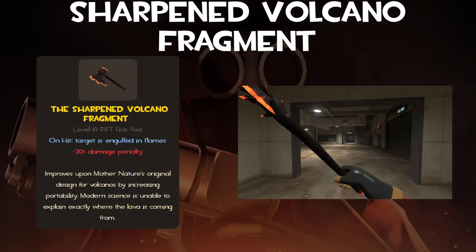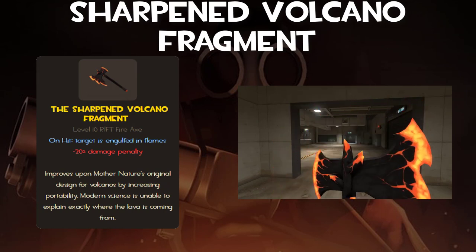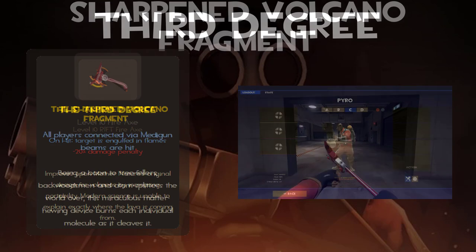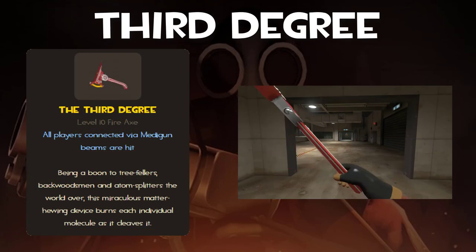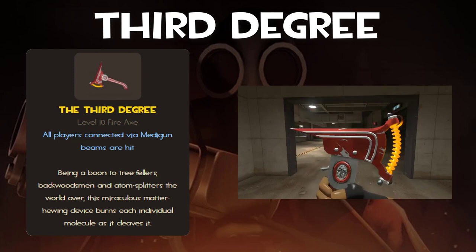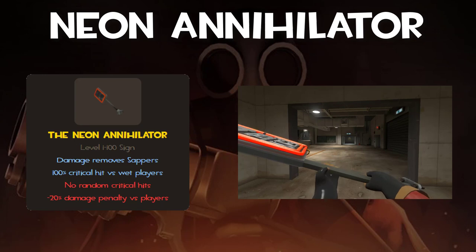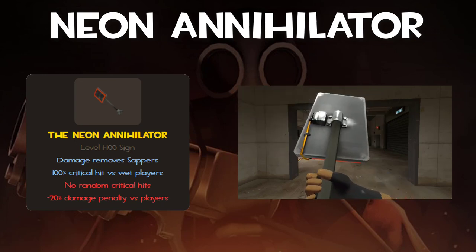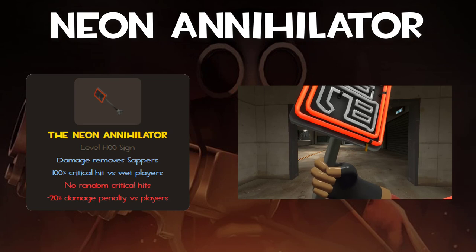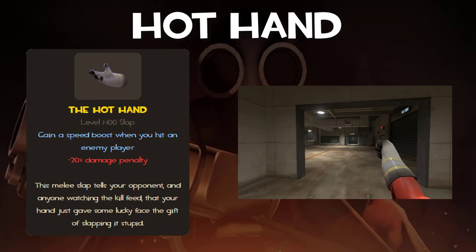The Sharpened Volcano Fragment engulfs an enemy in flames on hit but does less damage — not really recommended, but fun to mess around with. The Third Degree damages all enemies connected by Medic beams with no downsides — only use it if the enemy team has a lot of Medics, otherwise it's basically the Fire Axe. The Neon Annihilator deals critical hits to wet players and can remove sappers (slower than the Homewrecker), at the cost of less damage and no random crits — good for maps with water or in conjunction with Mad Milk or Jarate. The Hot Hand gives a speed boost on hit while doing less damage — pretty much only a meme weapon.